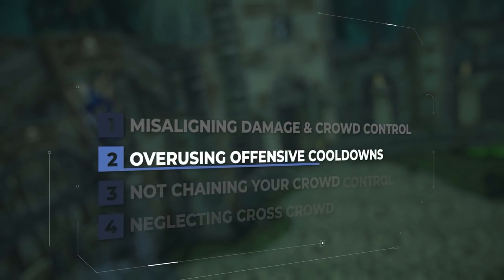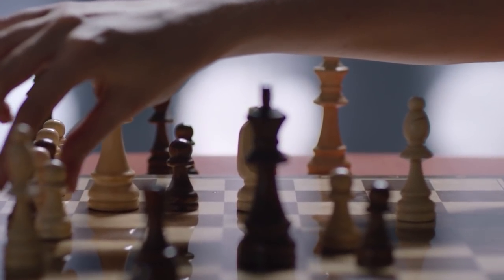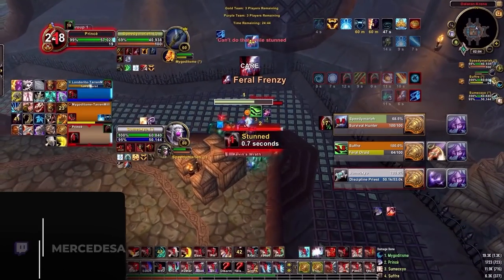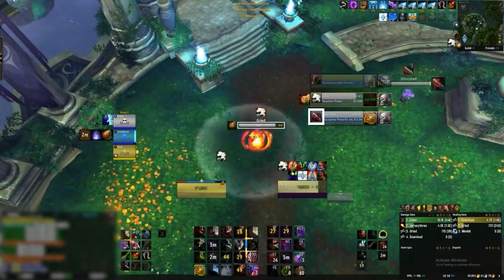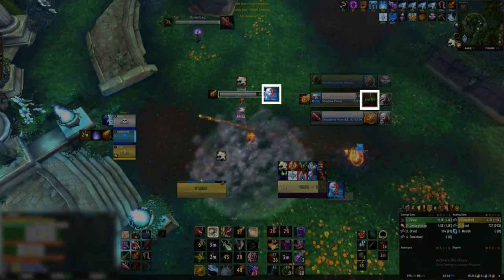The second mistake we see regarding setups is overusing and over-committing your offensive cooldowns when they may not be needed. World of Warcraft Arena is a game of trades — the more efficient trades you make, the closer you get to winning. Take this opener from a 1700 Rogue-Mage: they sap the enemy healer and open instantly on the shadow priest with literally every offensive cooldown imaginable — Combustion, Shadow Blades, Shadow Dance, Echoing Reprimand, all inside a Smoke Bomb. In response, all the enemy shadow priest does is press Trinket and Fade. He could have just pressed Dispersion and nothing else. Our low-rated Rogue-Mage committed everything offensively, and all the enemy had to use was a Gladiator's Medallion and a 45-second cooldown in the form of Greater Fade. The setup is over.